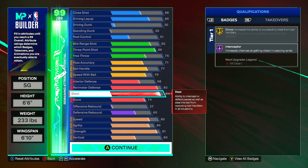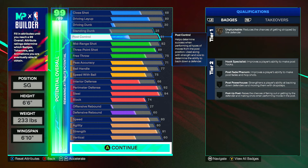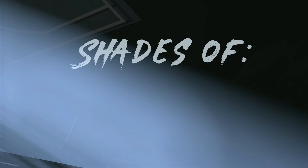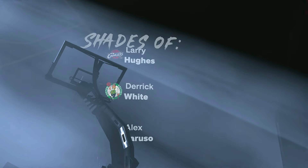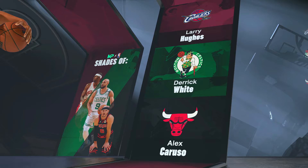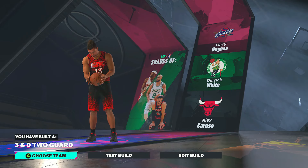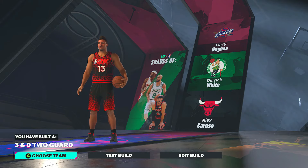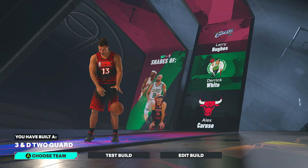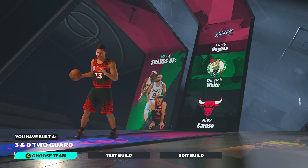This is a very very good all-around two-way build. Once you have everything set up, click continue and it will say shades of Larry Hughes, Derrick White, and Alex Caruso — decent comparisons. The build is called a Three-and-D Two Guard, which is a pretty cool name. Hopefully you guys enjoyed this video — if you did, make sure you like and subscribe. I upload daily 2K25 content and build guides, so make sure you sub so you don't miss any of that.